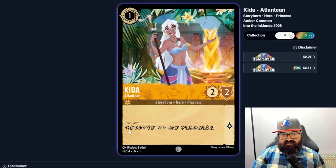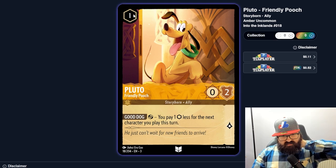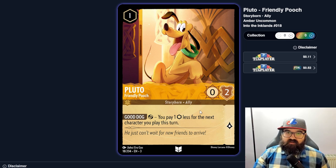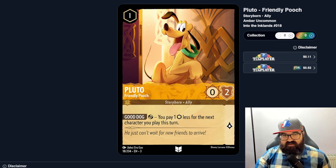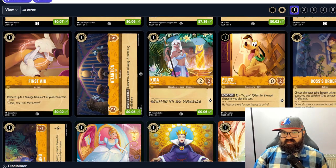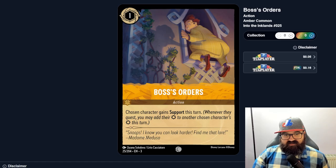There's a basic one-two-two character that might be a shift target. Pluto is a one-zero-two — you pay one ink less for the next character you play this turn, but he's uninkable. You could get Pluto out on one and then play another one, but he's a zero-two — basically a free kill for almost anybody. I don't think that's good enough; it's essentially a free zero-two that uses up a card in your hand. Drawing this midway through the game with no ink option is really bad.